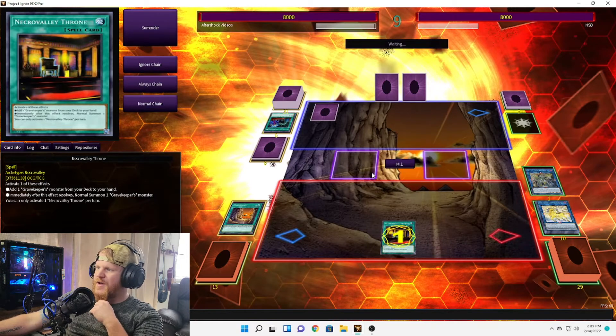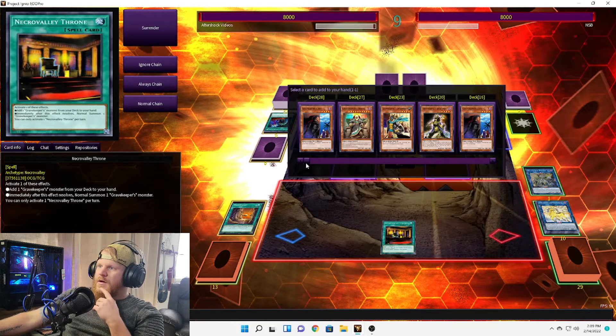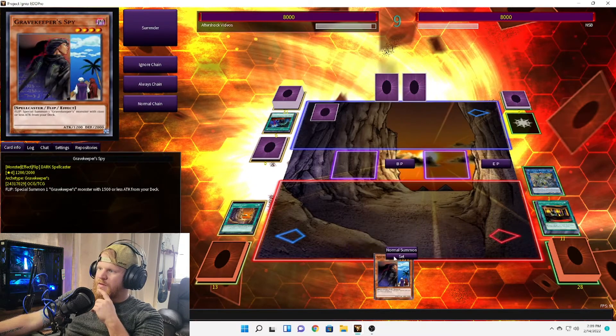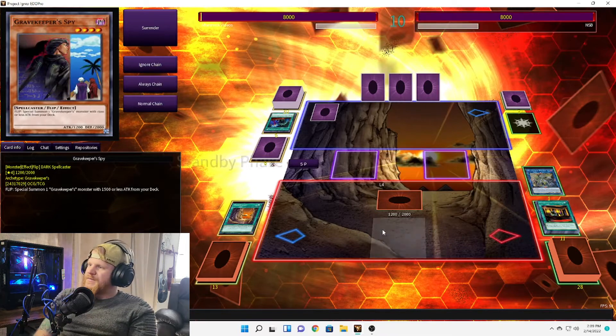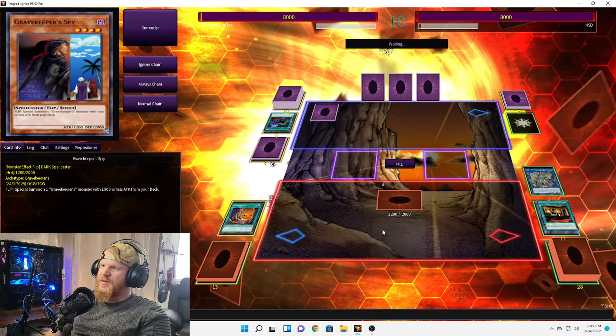Add one Grave Keeper monster — let's grab the Spy. We'll set it. End phase. Well, at least now we can go into Spiritualist if he attacks it and it survives.